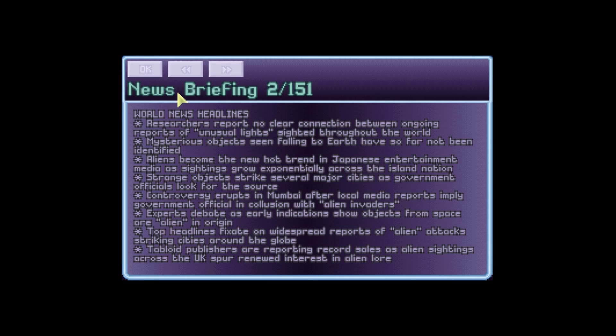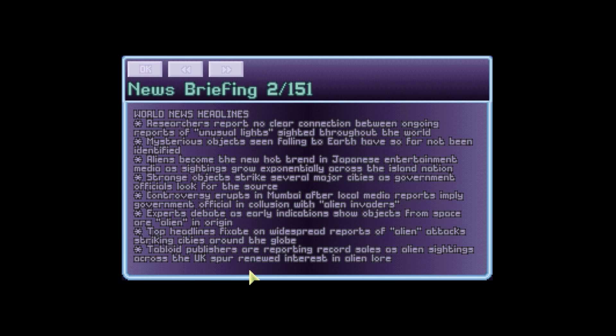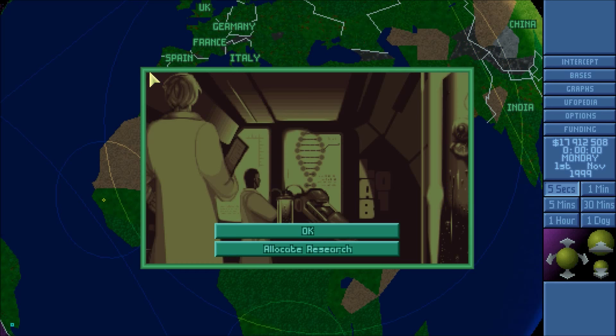I'm scared because that UFO is sitting right out there. Another news briefing: no clear connection between ongoing reports of unusual lights. Aliens become the new hot trend in Japanese entertainment media as sightings grow exponentially — Japan, something's wrong with you. XCOM comes in and blows it up, that's what happens. Reports from Mumbai after local media implies government collusion with alien invaders. Tabloid publishers reporting record sales of alien sightings across the UK. Let's grab a floater leader — let's do this one first.